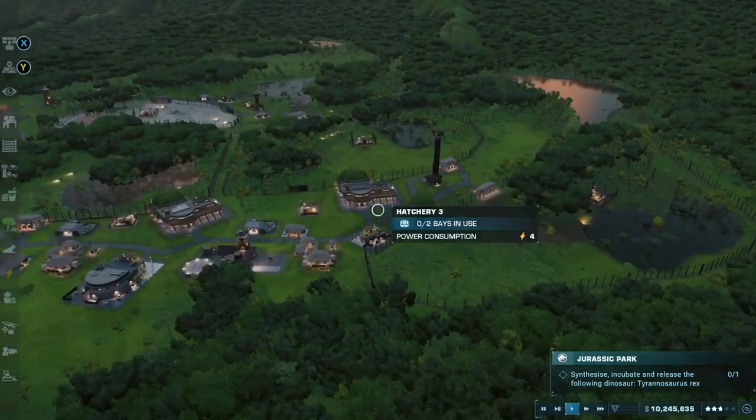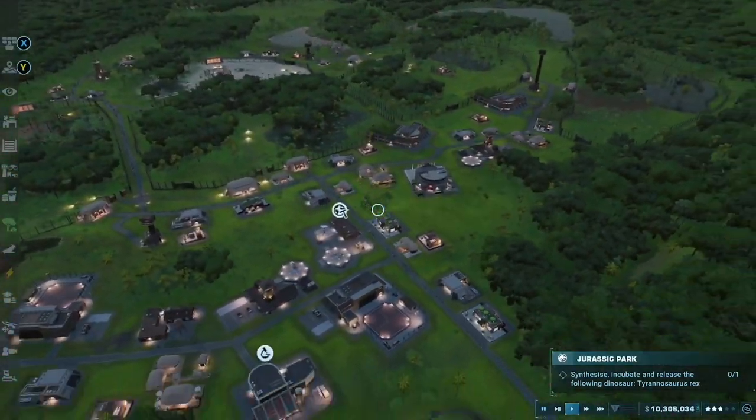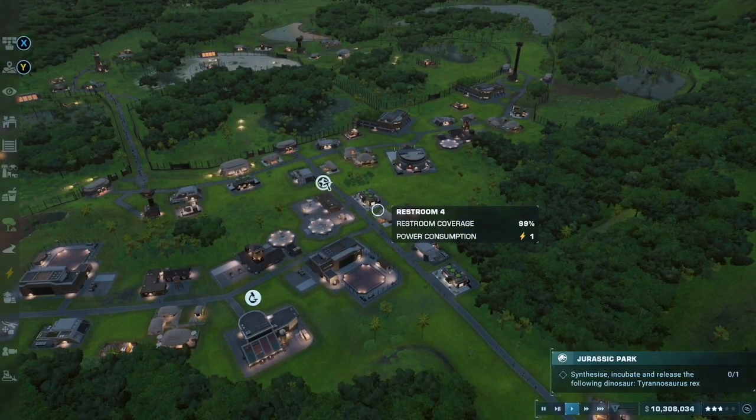We got two new dinosaurs in this episode — the apatosaurus and the dryosaurus — and we're so close to that third star. Thanks for watching, hope you enjoyed, and I hope to see you in the fourth episode of Jurassic Park Evolution.